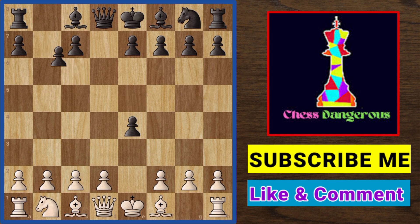Knight c6 is not good because it creates a doubled pawn structure. But knight d7 is good — you can then exchange your knight if you wish and continue playing.